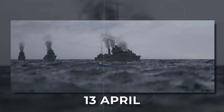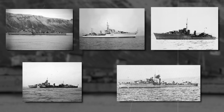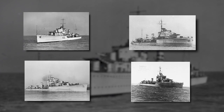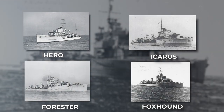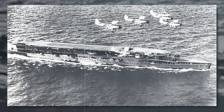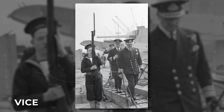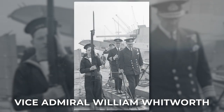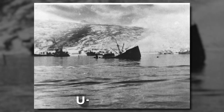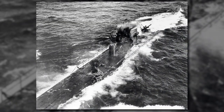On the 13th of April, the British returned to Narvik with nine destroyers: HMS Bedouin, Cossack, Punjabi, Eskimo, Kimberly, Hero, Icarus, Florester, and Foxhound. The British also had Swordfish aircraft from the aircraft carrier Furious and the battleship Warspite, commanded by Vice Admiral William Whitworth. Their goal was to finish off the German destroyers. U-boat 64 was sunk by a Swordfish aircraft — the first submarine to be sunk during the war.